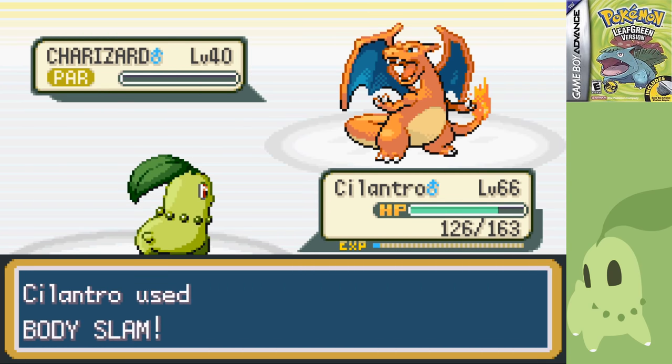Bruno is a little tricky due to having Onix upgraded to Steelix, but they're not good enough to stand up to a single Solar Beam each. I kept my health up with Synthesis through the occasional hit that landed through Double Team, allowing me to take down Hitmonchan, Machamp, and Hitmonlee relatively quickly without much trouble. Bruno is usually an easy fight, so that's to be expected. Agatha is basically the same as before, except she now has a Crobat and Misdreavus — I had to Struggle one to death, but neither stood much of a chance after enough Double Teams.